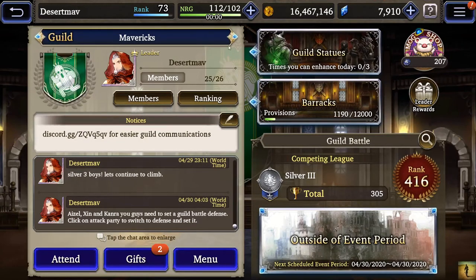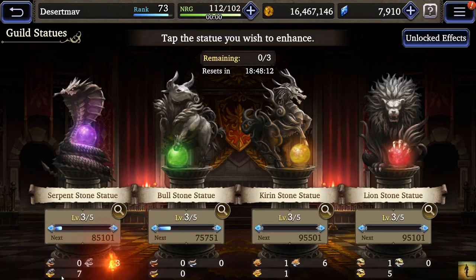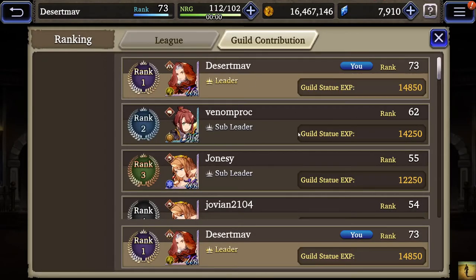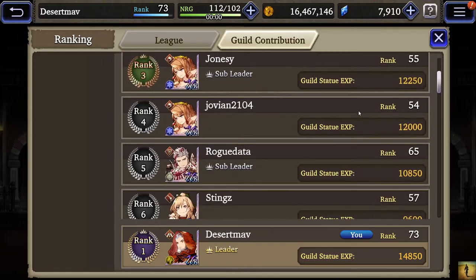My guild has all statues at level three. We're working on getting the Bull and Lion statues up. People keep throwing into the Serpent statues probably because they have big numbers of resources to throw in there and we're not working on it right now. As you go through the monthly things for guild statues they give you points, so people are putting points in there. My sub-leader has been keeping up as far as contributions to the guild.